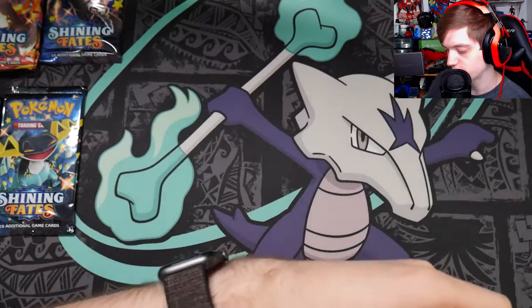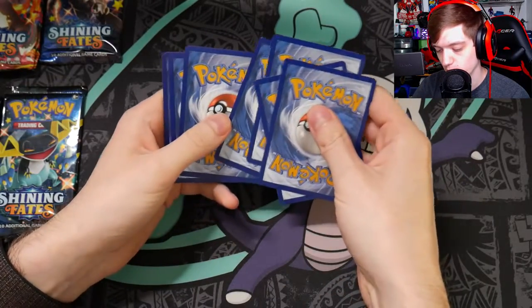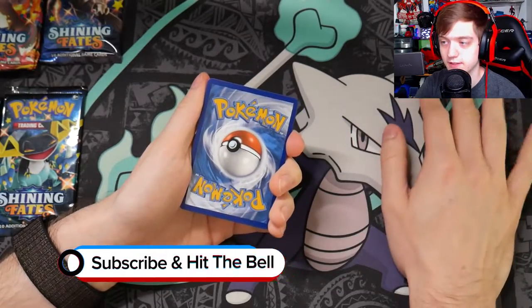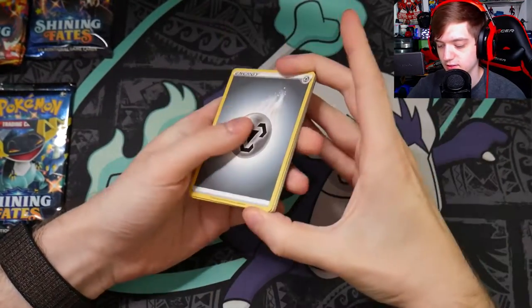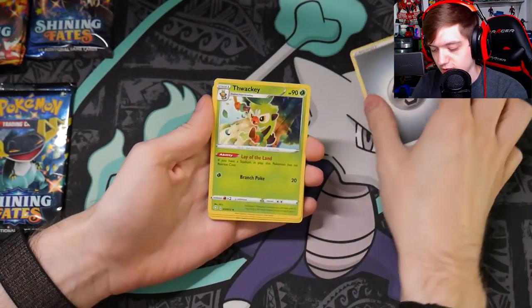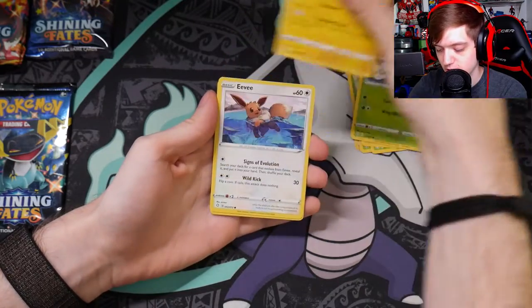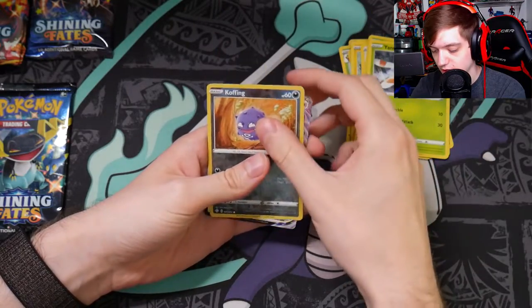I'm going to guess the energy — grass? Brooke guesses water, I get zero points — it's steel. Commons from this pack: Tropius, Rotom, Yanma, Morpeko — that's a sweet art — Eevee, Gossifleur, Yanma, and Koffing.